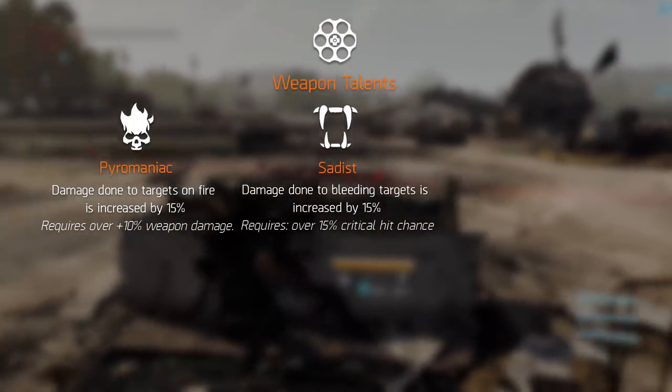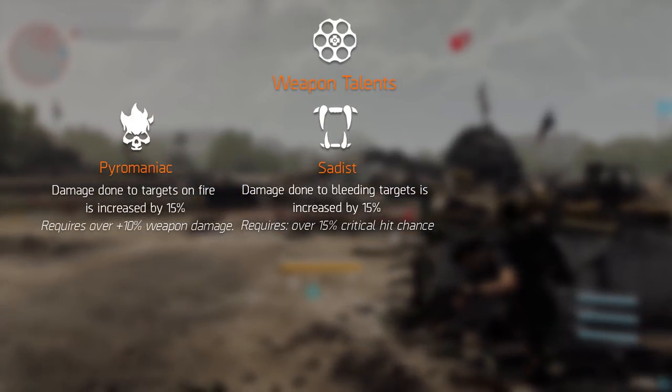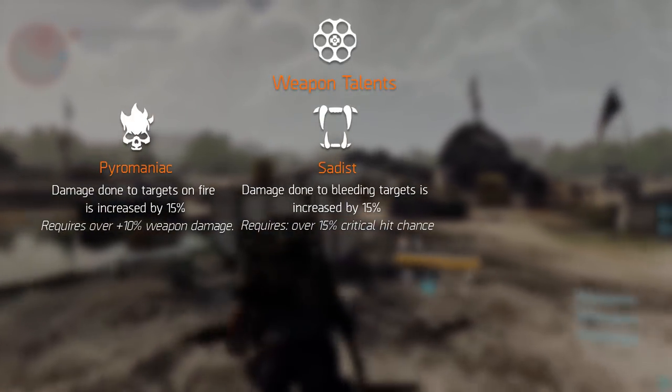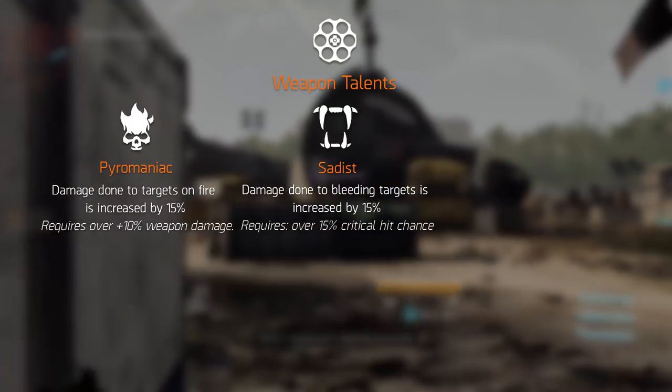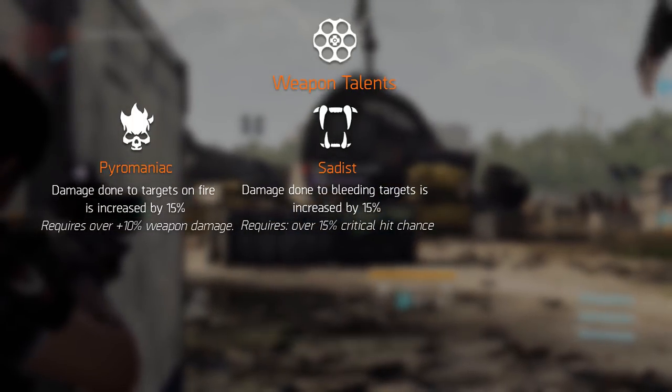Sadist increases your damage by 15% to targets that are bleeding, but it requires a base critical hit chance of 15%. Perhaps stacking this with the Pyromaniac talent, you will be the king of exotic damage.